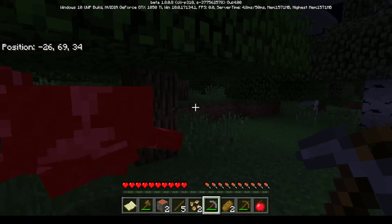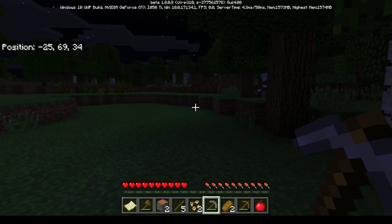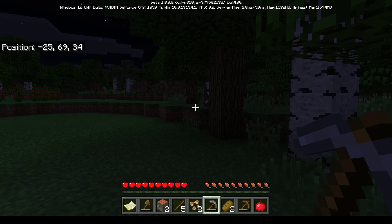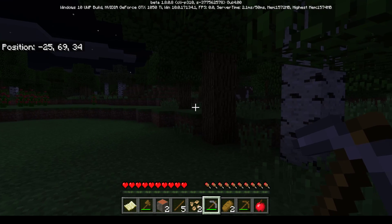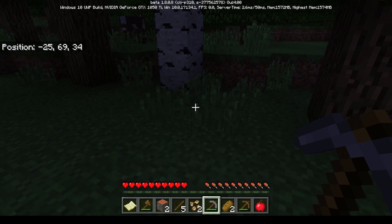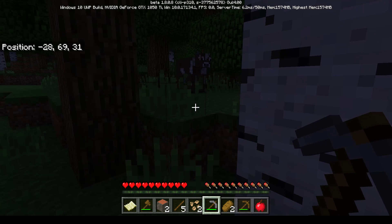Mom realizes she is actually hurting the zombie. Then she sees a cow and the kids say that's how you get steak. Mom declares she's a vegetarian and won't kill it, questioning how anyone turns animals into meat. She apologizes to the cow.